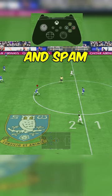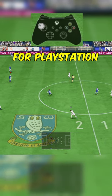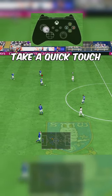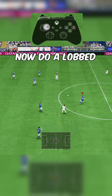Take a touch forward and spam LB on Xbox or L1 on PlayStation to send your striker on a run. Pass to your left center mid, take a quick touch, and pass it back.